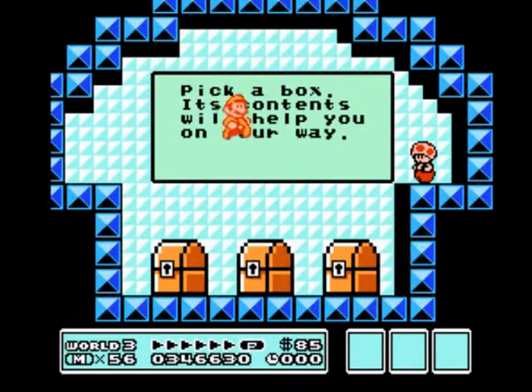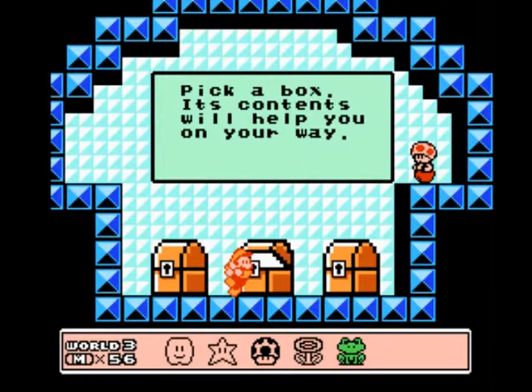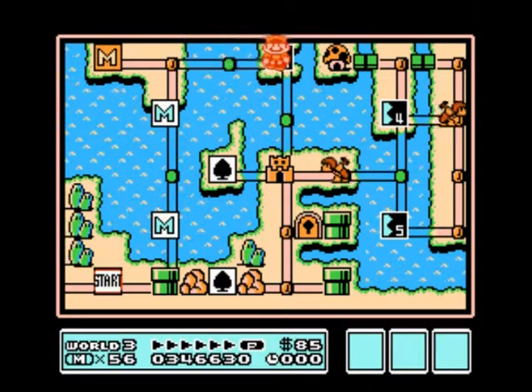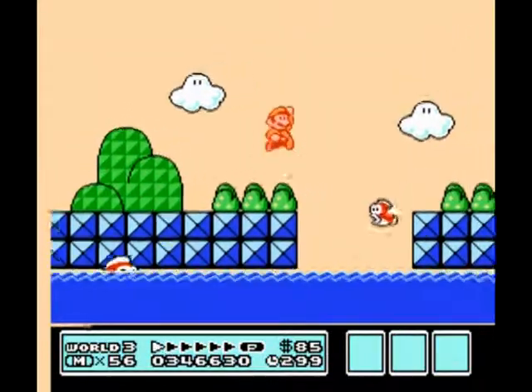And here we are, finally, as promised, in the Mushroom House with the green fireballs. We're just gonna blast Toad with green fireballs. It's so strange how they just change colors like that. We get a frog suit for our trouble — the trouble of opening up a chest.